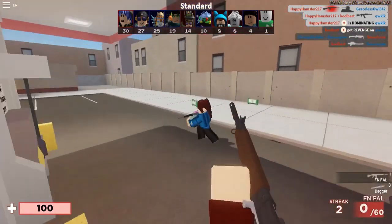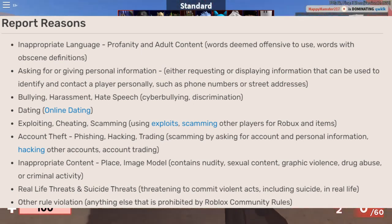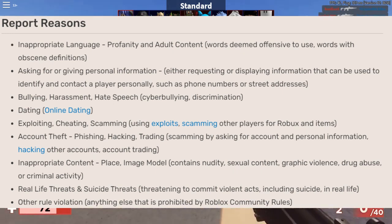What can be the reasons for abuse reporting? Number 1: Inappropriate language — profanity and adult content are examples, including words deemed offensive to use and words with obscene definitions.